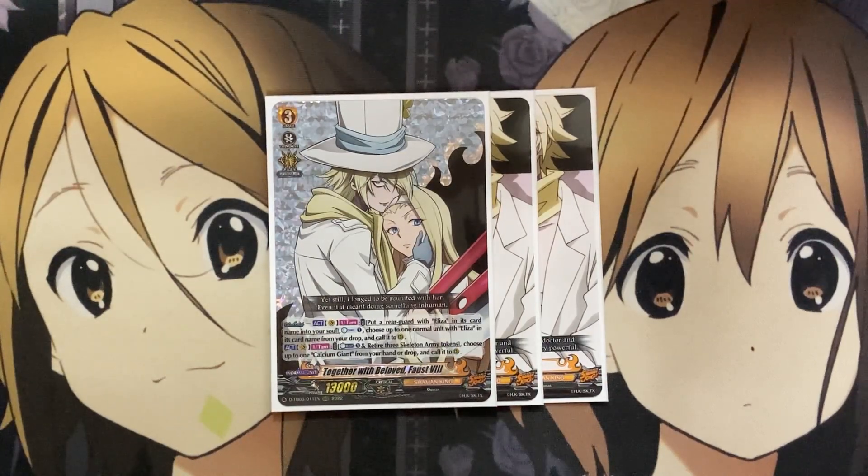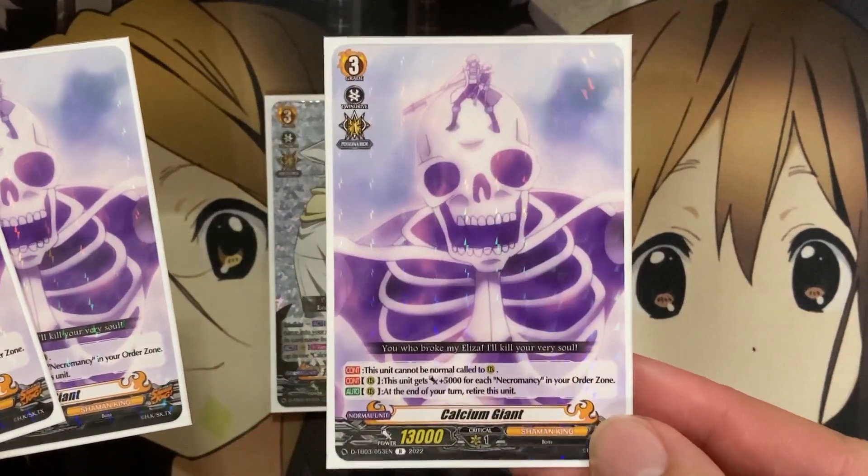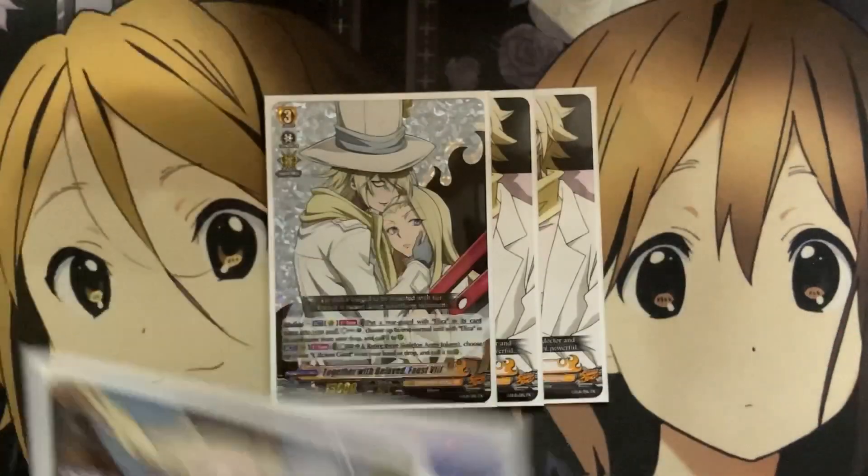And on Vanguard, you can Counter Blast 1, retire three Skeleton Army Tokens, choose up to one Calcium Giant from your hand or drop zone, and call it to rear. That's why also when you add in more copies of Mephisto E, it's okay for the Calcium Giant, because it retires anyway, and you can just call it back from your drop zone onto the field.